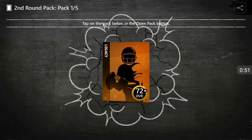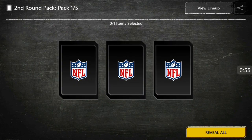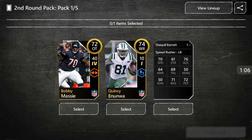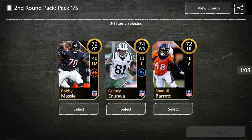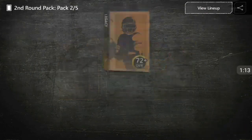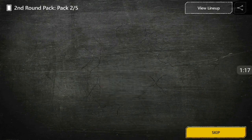Let's start off with the lower overalls — these are the 72 pluses, there's three of them. Let's see if we can get an elite. Reveal all — and we get Shaquille Barrett, Quincy and Nua, and Bobby Massey. They are auctionable, so not bad. You only pick one out of three, so you have a good chance to get an elite here.